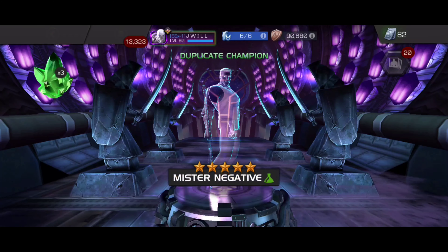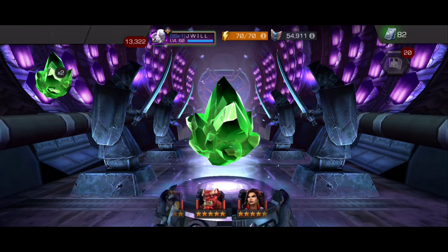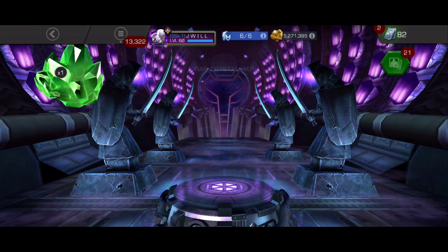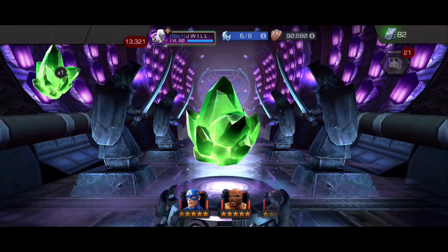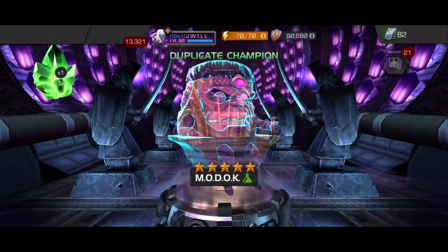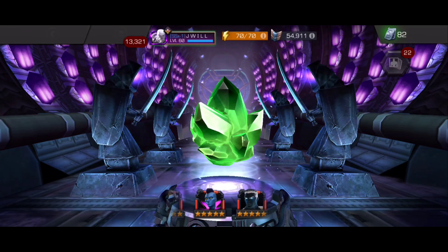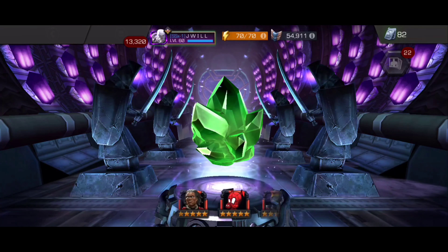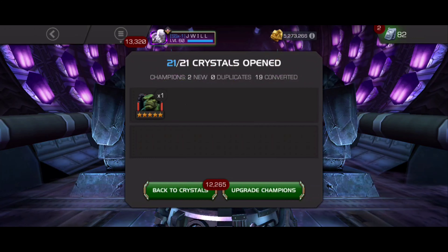Moving right along, we get a Man Thing — that's pretty cool. I have my six-star Man Thing at rank two and I'd like to take him to rank three. Captain America is next — I thought that was a max sig. I sped it up so I don't really remember if I'm getting max sigs or not. Clairvoyant is a max sig at sig 200, so that's really good — I love using her, she's an amazing champion.